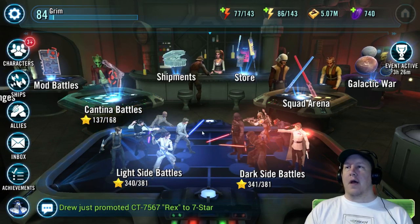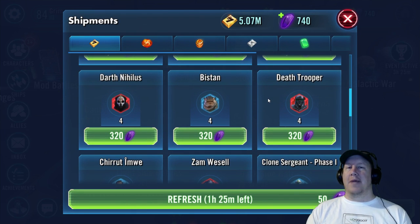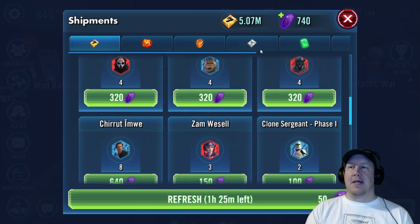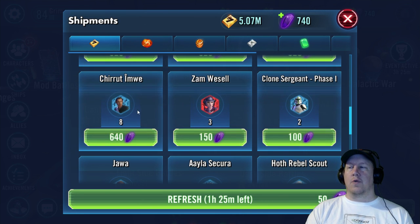The best way to get shards for Baze right now is to go into your shipments and spend some crystals. Spending crystals is always painful but this is the best way to get Baze. Usually he pops up like eight or nine shards at a time, much like you see Chirrut there, but you want to get Baze this way. Baze will cost 640 crystals, and this is the fastest way to get him because you get a lot of shards every single time — you just have to have the crystals to back it up.